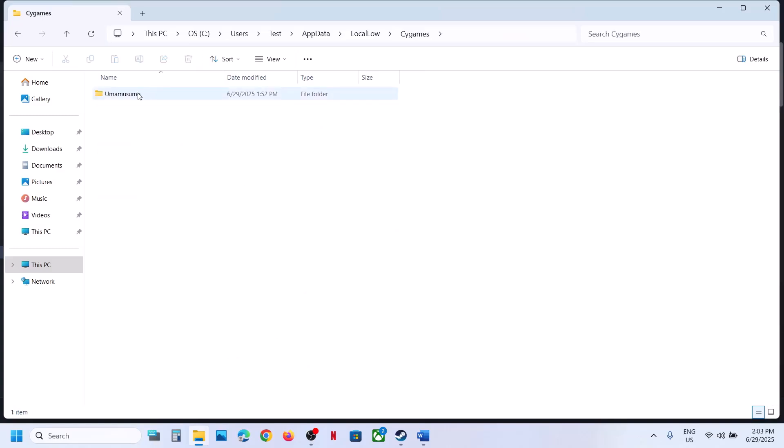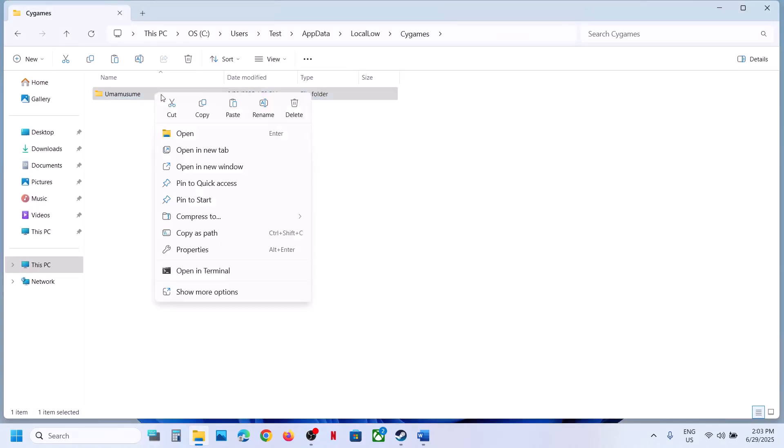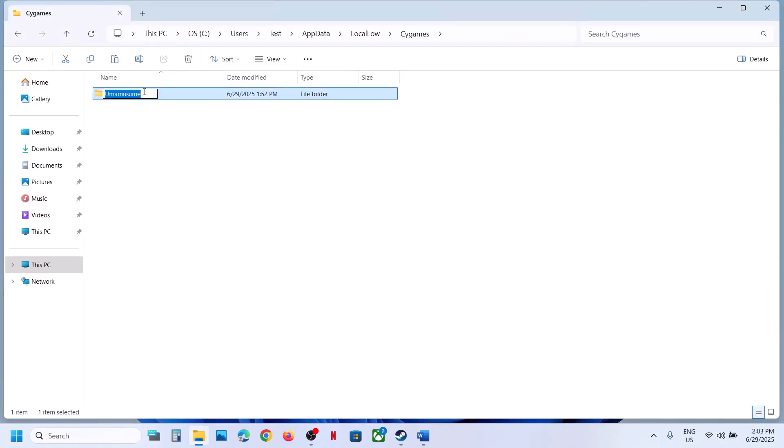Open this folder and you will see the game folder. Create a backup first by copying this folder and pasting it to the desktop. Once you have a backup, right-click and rename this folder.